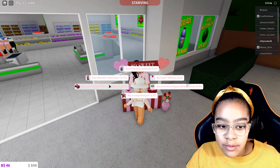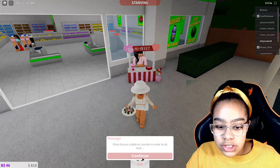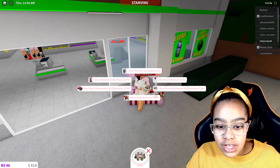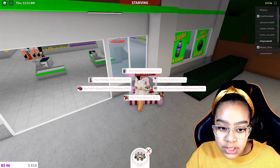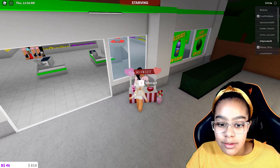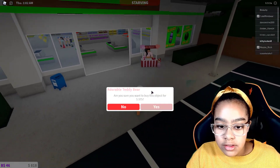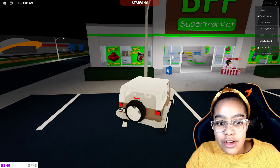Let's interact. We can buy — I don't really have that much money, but I'm going to buy chocolate-dipped strawberries. I can't really eat them, but this store is really cool. We have flowers, heart-shaped box of chocolates, a teddy bear, pink hot chocolate, heart balloons, and chocolate-dipped strawberries, which I have right now. Let's grab a bear — it'll go to my inventory. Yes! Let's go home and check all the stuff they've added.